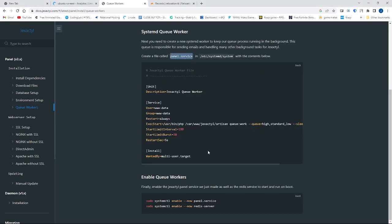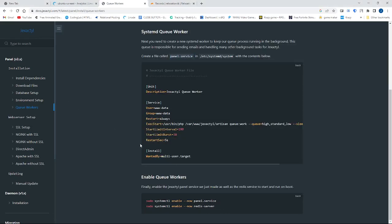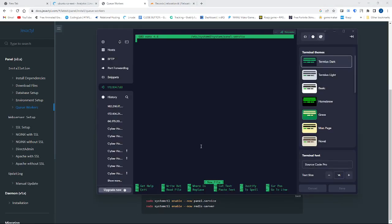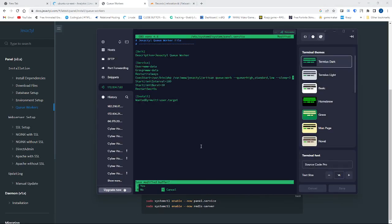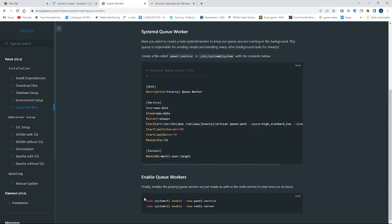Nano panel.service — I'm copying and pasting all of this. You don't change anything on here, just keep it as what it is. Then Control+X, Y, Enter. There you go.